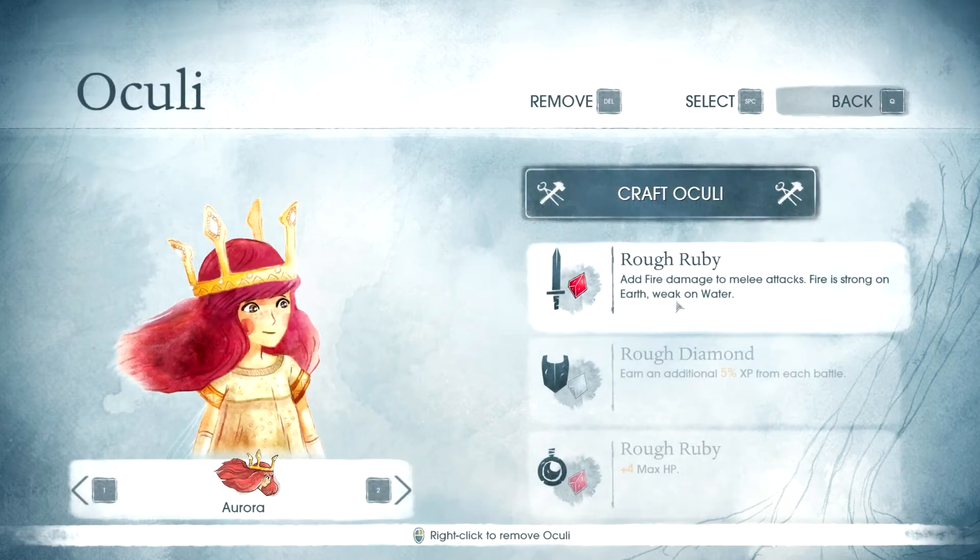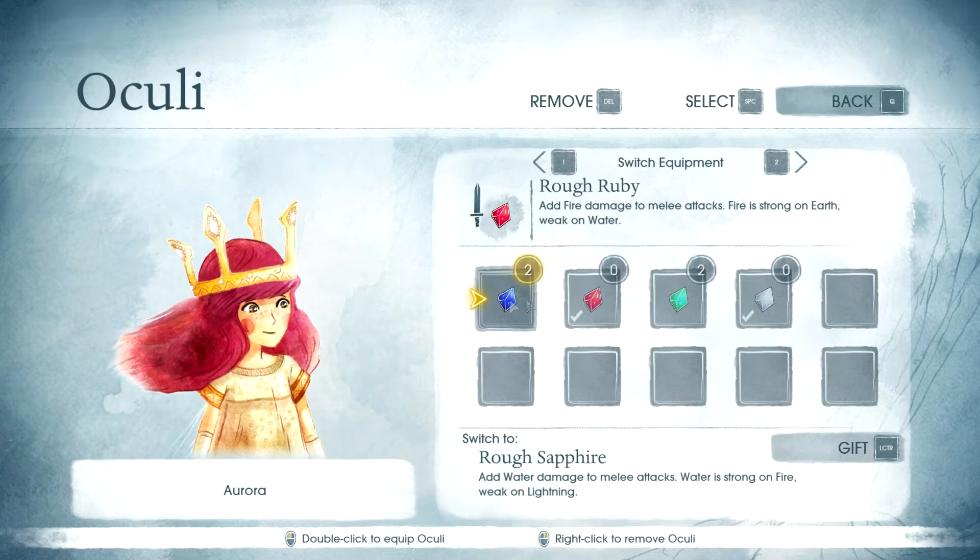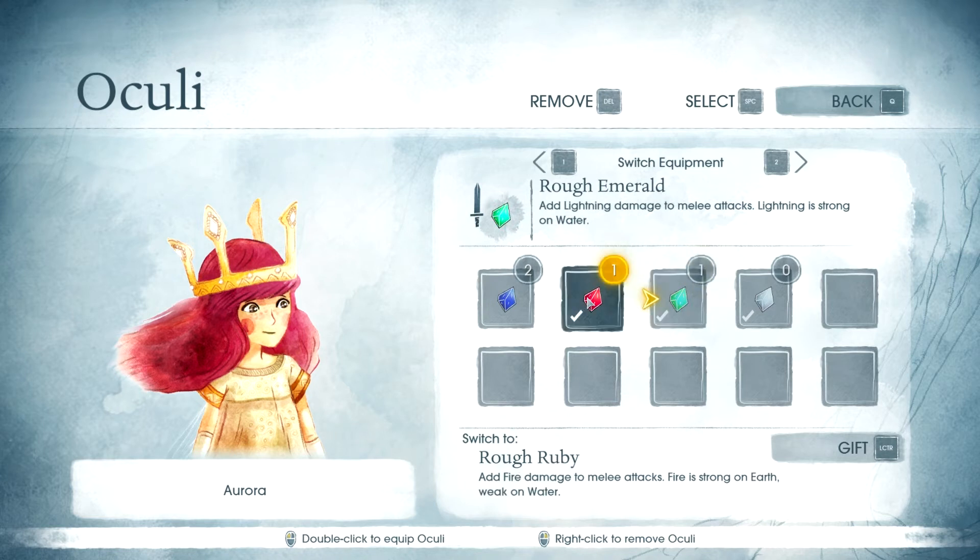There is also a gem system that works well, which is similar to the system found in Diablo 3. The buffs achieved through this system are stronger and a little bit more enjoyable — at least that's the way I found it.